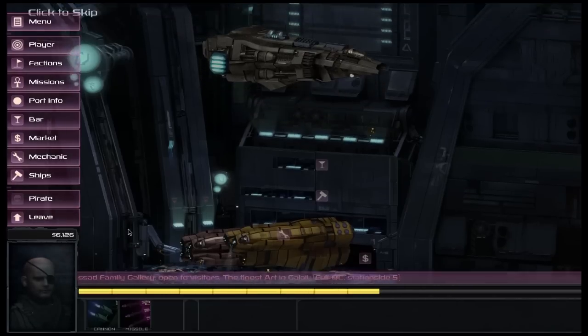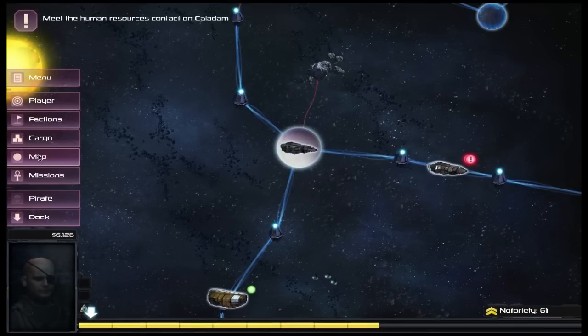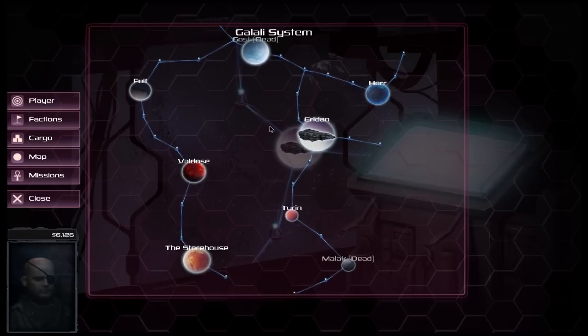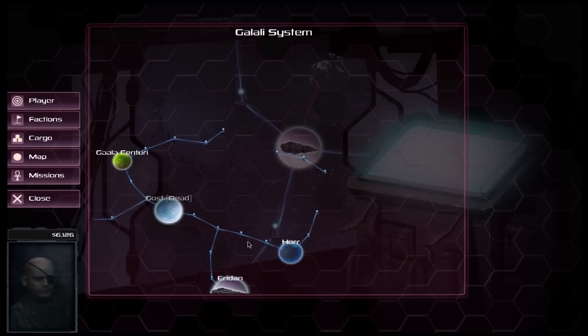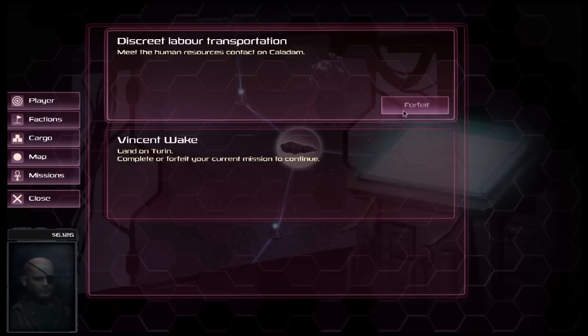We leave off and check the map to find Caladam. Unfortunately we've managed to pick one of the few places on the entire map that we can't get to. So instead we go to our missions screen and forfeit the mission.